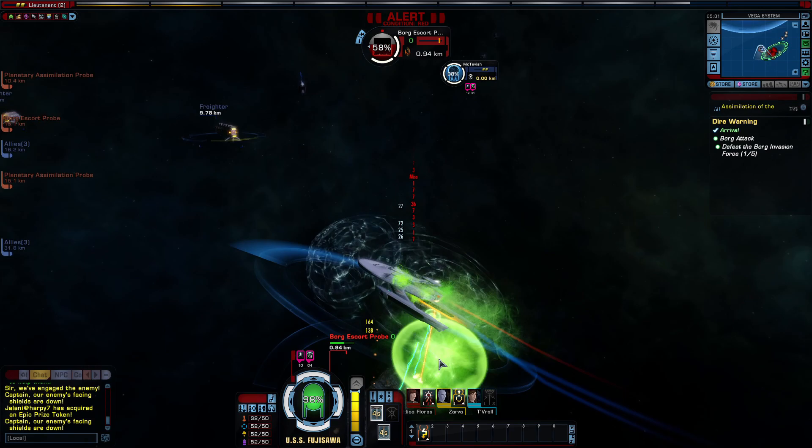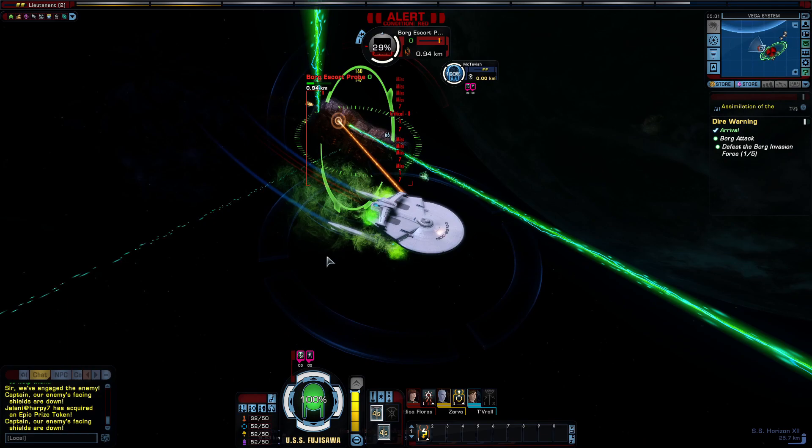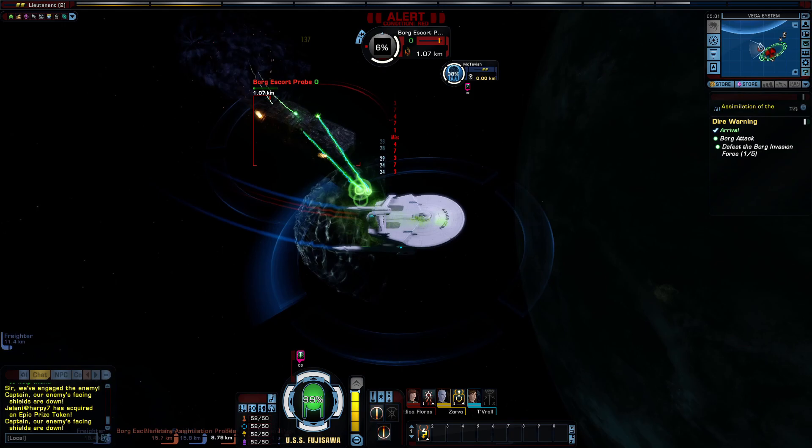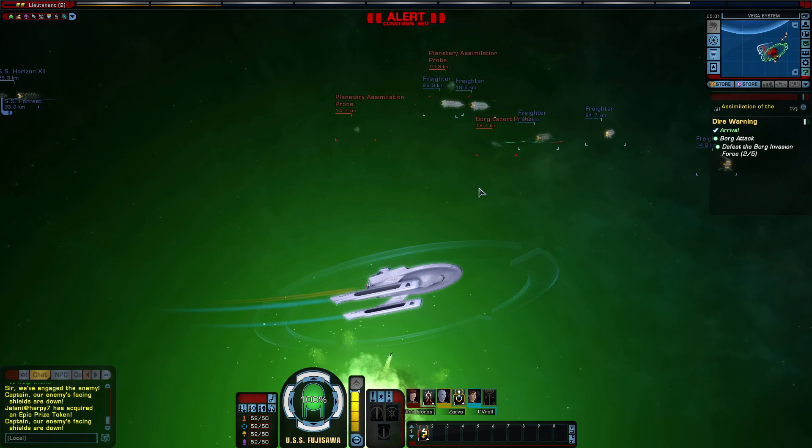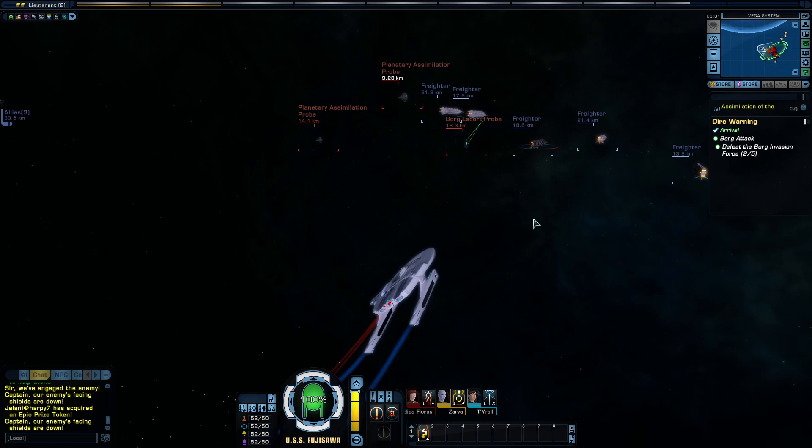One thing about the tutorial is that these ships do not adjust their field harmonics — we can just fight them and don't have to worry about adjusting any frequencies. Let's get to these ships as fast as we can. We are at full impulse.